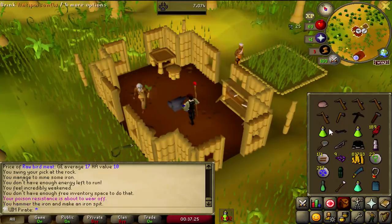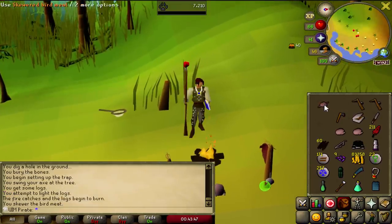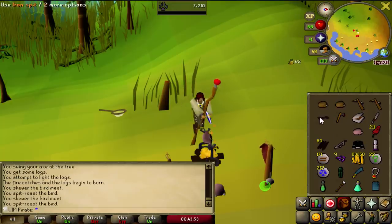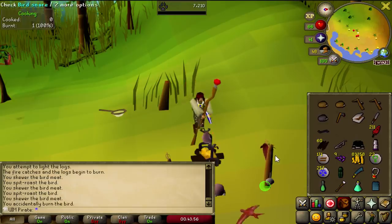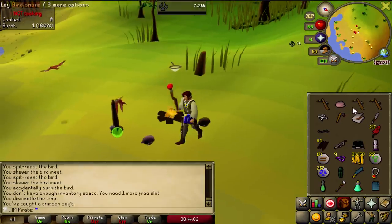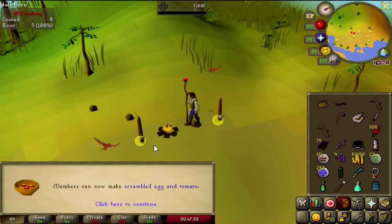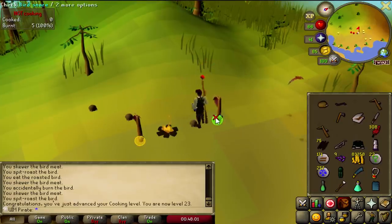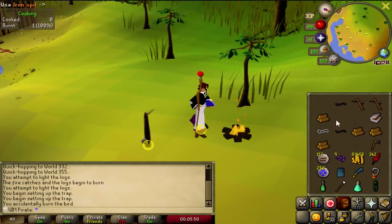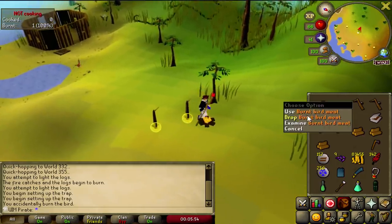And what can we do with this iron spit? We can cook our bird meat. I was a little worried that I wouldn't get it back after cooking, but it seems like we get it back every time, so it's actually kind of useful — we can get some cooking XP while we do this. The only downside is that this is gonna be a ton of clicking. So I ran back to Karamja and made two more extra iron spits so we can have multiple skewers going, which makes this a little bit faster.